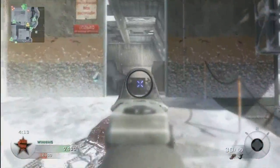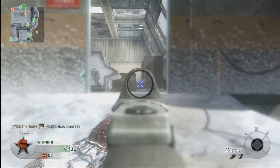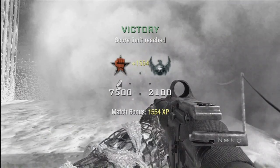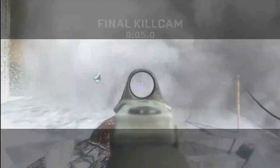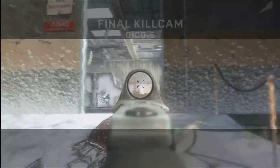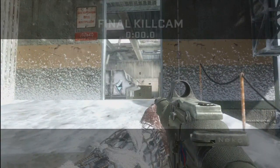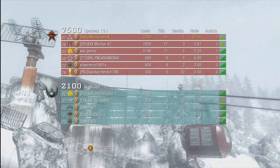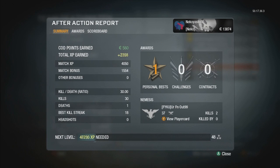This is pretty much the end of the game. The kill cam doesn't make any sense — the final kill. The smoke that you see right now stays in the kill cam, even though it wasn't there when I was originally shooting. So it looks like I'm blind firing and I killed somebody, which is kind of funny. Then this dude goes down and that's the end. Final score: 30 and 1, 30 kills, no assists, and I had a 3-bar connection the whole time. I hope you guys enjoyed this — thumbs up if you liked it, leave a comment telling me what you think about this map, and subscribe if you want to see more. I'll see you guys later.